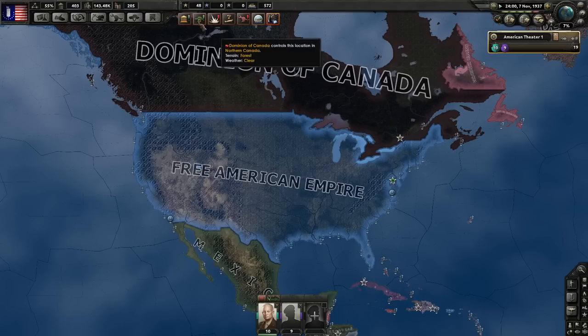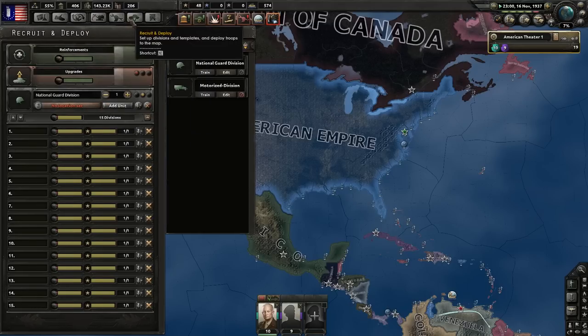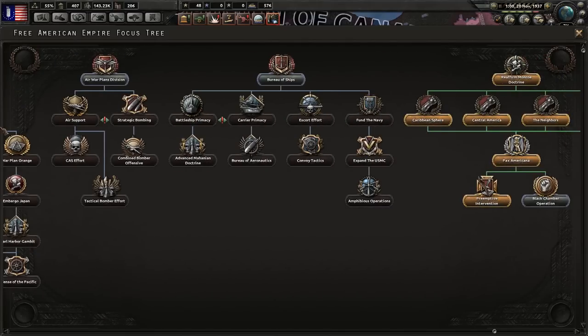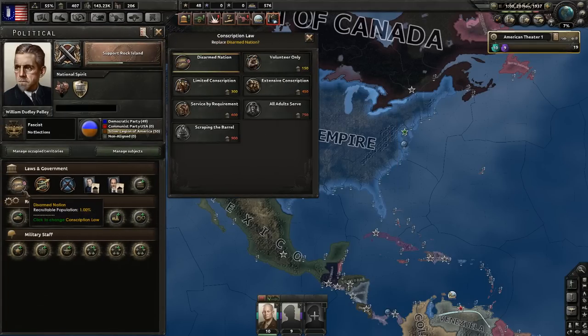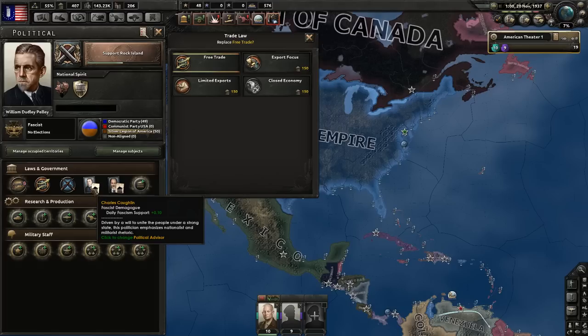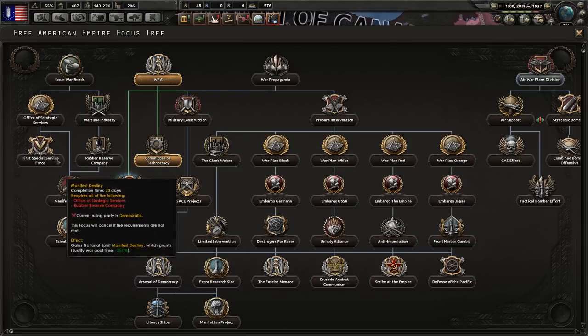The justification will take 250 days — let's unpause and wait. We're not deploying units yet; we're stockpiling equipment. No interesting focuses are available at the moment. We could go to War Economy if world tension were high enough. We can switch out of Disarmed Nation through focuses, so spending points on it directly might be wasteful. Free Trade is very powerful for factory building and research, so I'd recommend staying on Free Trade for a few years to build out your research potential.